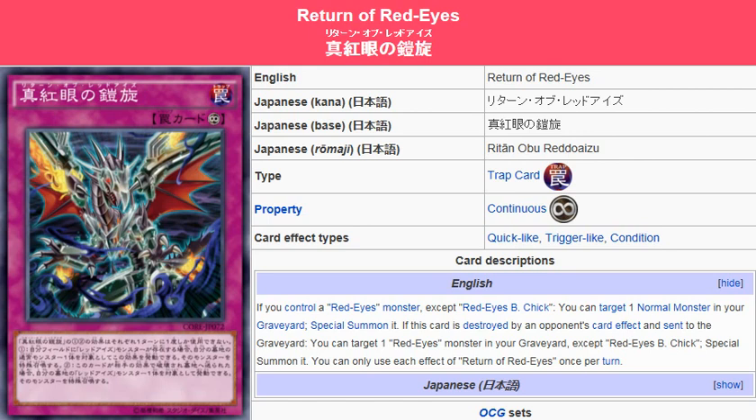One turn, you activate the card, you target one normal monster in your graveyard and special summon it. It doesn't necessarily have to be a Red Eyes — that first effect just says if you control a Red Eyes monster, you can target one normal monster in your graveyard and special summon it. So it can be any normal monster, but of course since you're running a Red Eyes build...